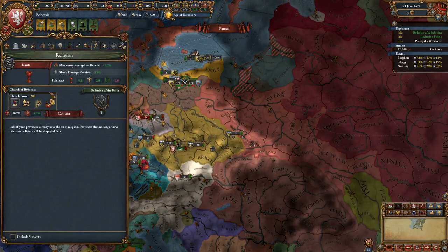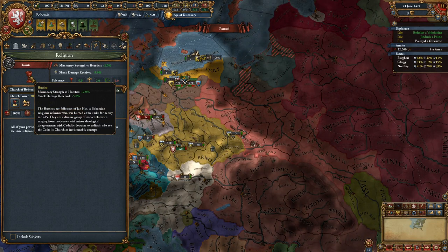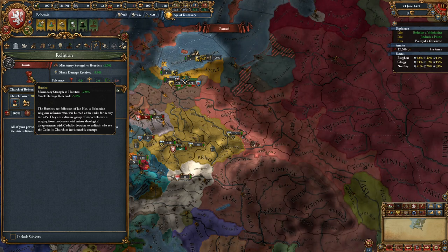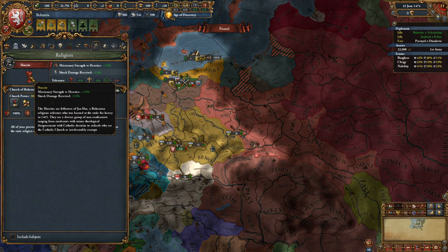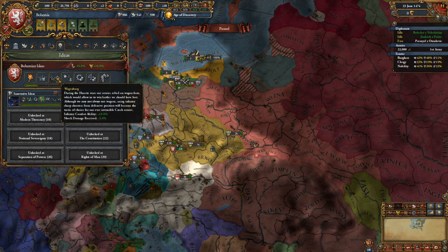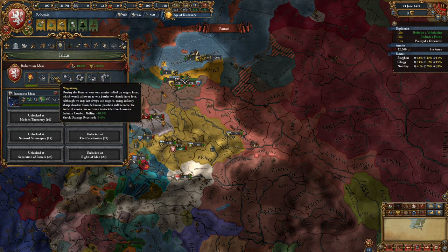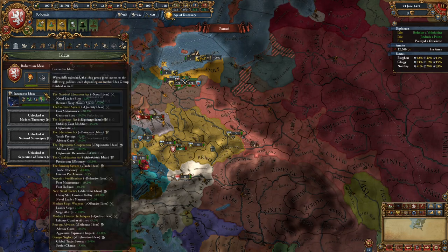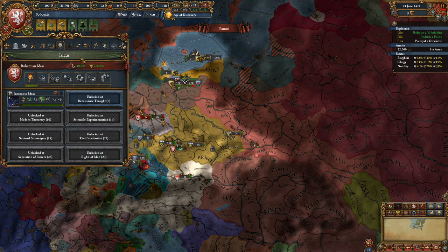Looking at the Hussite faith: Hussite gives you two missionary strength versus heretics initially. You can get an additional one once the Reformed faith is available, giving three missionary strength versus heretics. You also get negative five shock damage received, which combines with your negative five shock damage received from Bohemian ideas, giving negative 10 shock damage total — making your armies really strong early game when shock is more of a decider than fire.